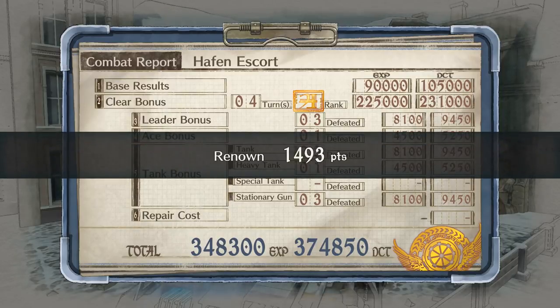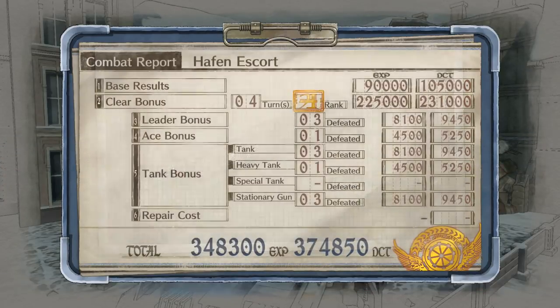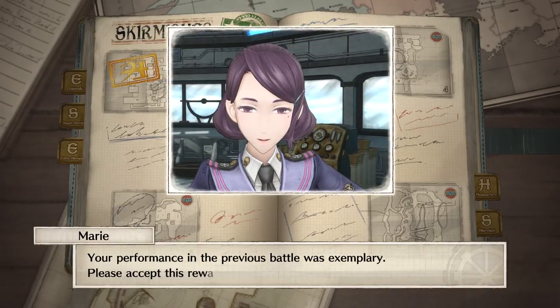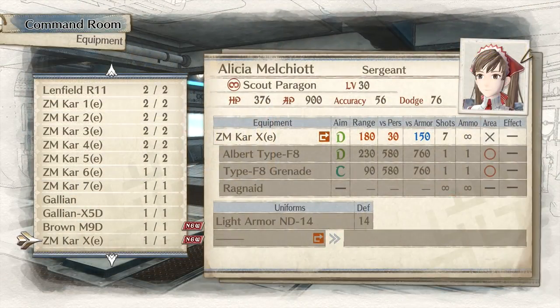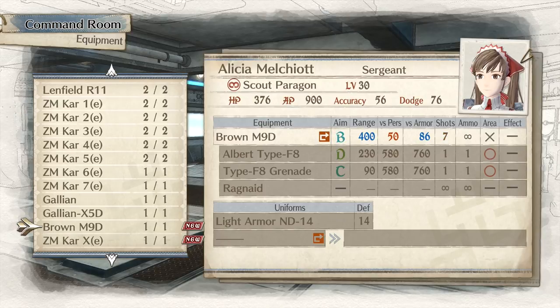There's the A rank — four turns. You get the ZM Car XE and a nice chunk of ducats and experience. You get rewarded pretty nicely. The enemy ace weapon is an anti-armor rifle with seven shots — only 150 armor, so it's a strange little niche. The brown M9D is pretty good honestly — it has extra range compared to the brown M10, minus two versus person, but a nice extra armor boost, still seven shots, higher range and aim. That's map one done.